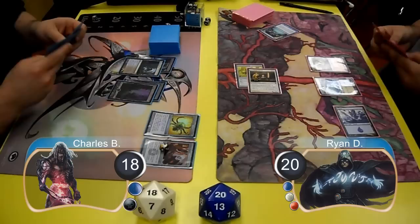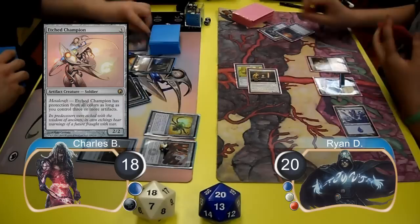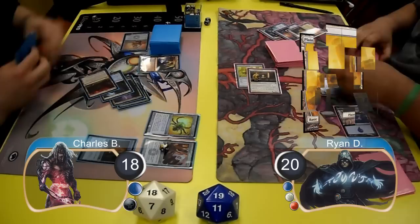Charles attempted to resolve an Etched Champion, however Ryan stopped it with a Mana Leak. In order to pay for the Mana Leak, Ryan had to sacrifice his Arid Mesa to search for a Plains and go down to 19. Ryan then attacked with his Mystic again, taking Charles down to 17.